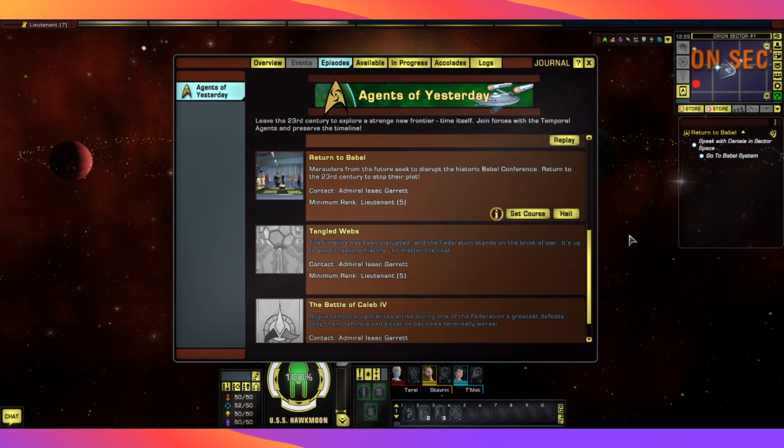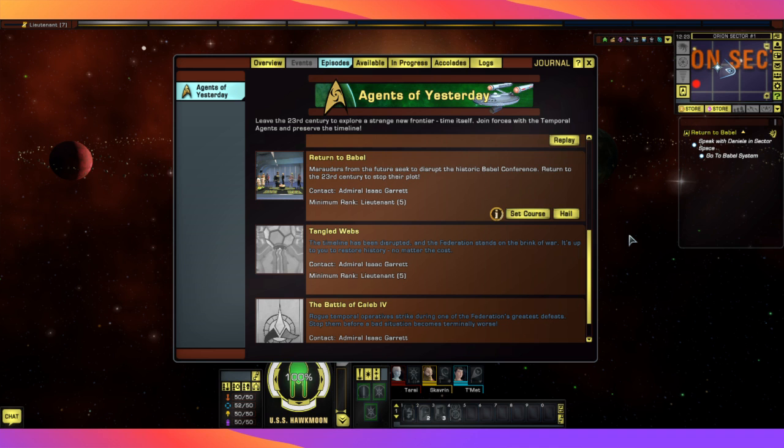Welcome back. I am Sian. We are playing Star Trek Online. I have taken you through some tutorials, and we're going through our first story arc, which is the original series Story Arc, Agents of Yesterday.